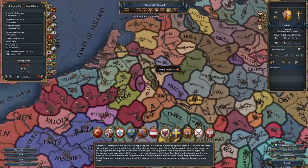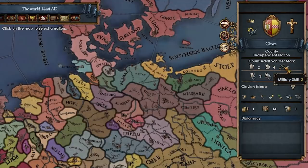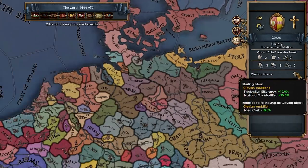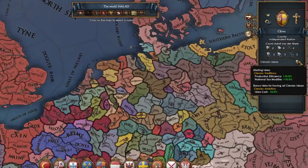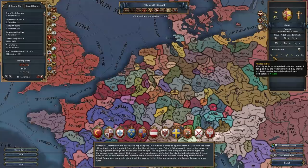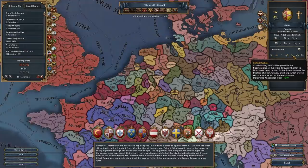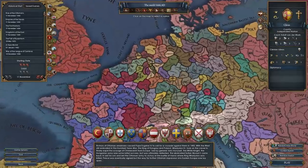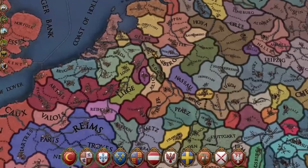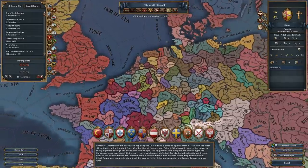Expansion is literally almost impossible right at the start. We start off with this 2-4-2 ruler, not that bad. Cleves actually has some pretty good national ideas: plus 10% production and tax, minus 10% idea cost — that's pretty excellent. Fort defense is pretty good, we've got some church stuff, some diplo stuff, three diplo ideas, diplo rep, diplo annex discounts, diplo tech discount, and national garrison growth. So Cleves is sort of meant to be played defensively and diplomatically, but it's going to be a pretty difficult start.